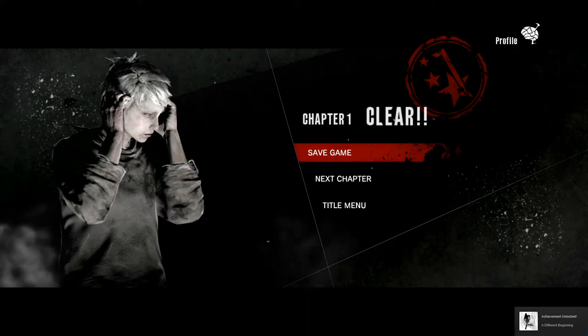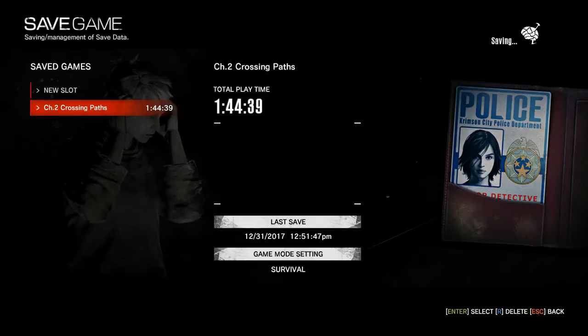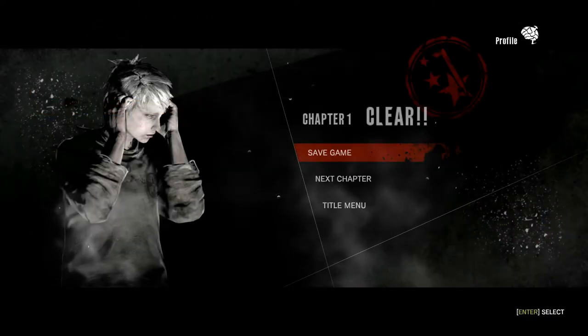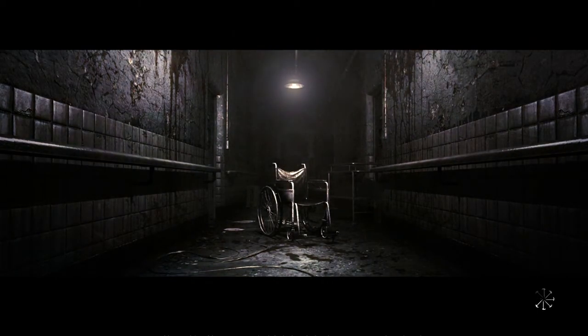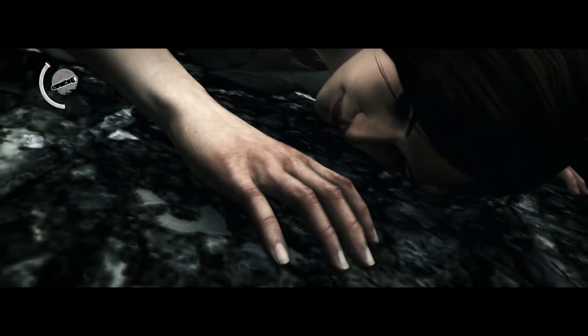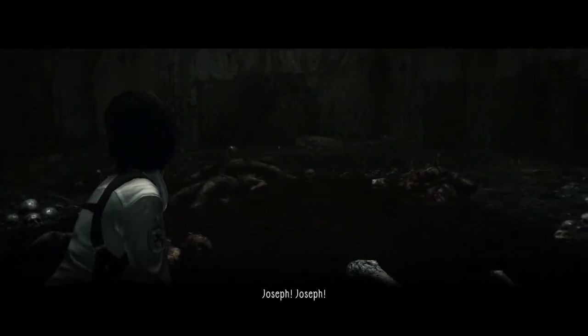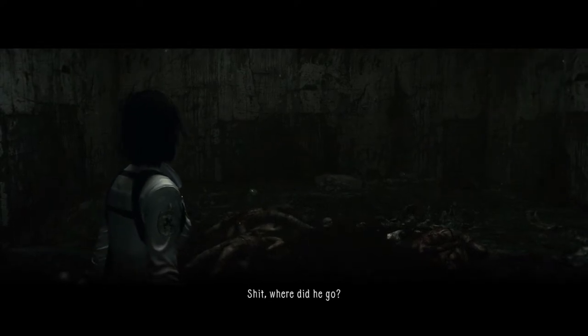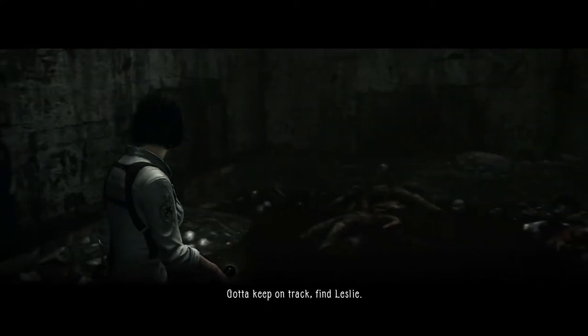That was a different beginning — yeah, that was different for sure. That was chapter one. Now we're on to chapter two: Crossing Paths. So he found me regardless — I thought the little vaccine was supposed to protect her from him seeing her. I guess mainly it protects her from being changed. We fell through the floor just like last time. He'll just have to fend for himself — gotta keep on track, find Leslie.